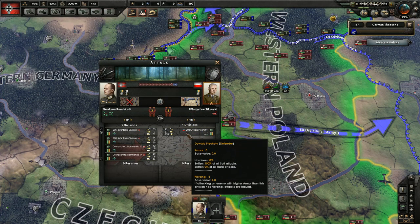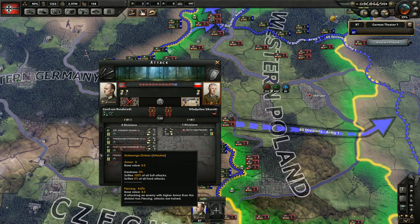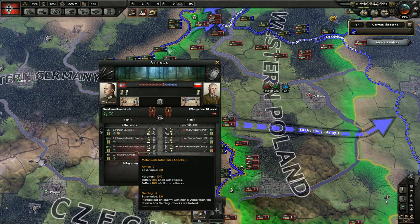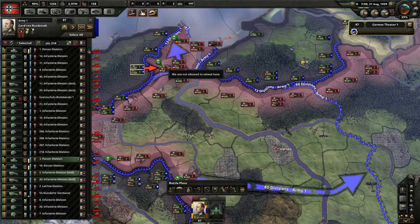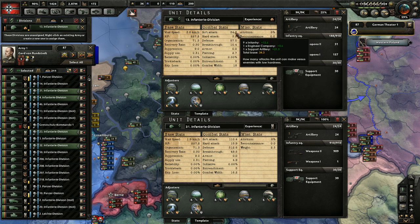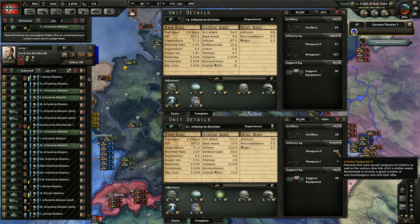Full bars means your divisions are ready for combat. If the organization bar is low, it means your divisions need time to rest and organize. If the strength bar is low, it means your divisions need equipment or replacements, both of which will be automatically delivered over time if they are available in your reserves. Also note that a unit can only have full HP if it is able to acquire its full equipment complement. Therefore, it's possible for a newly deployed unit to be under strength even if it has never seen combat.